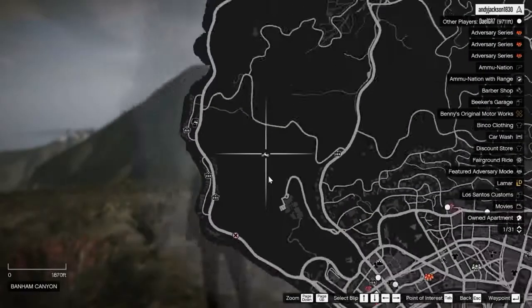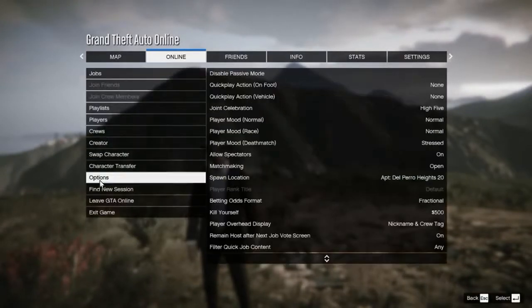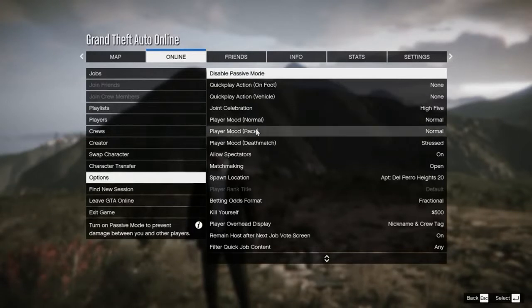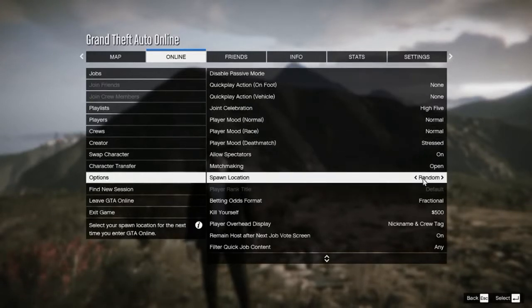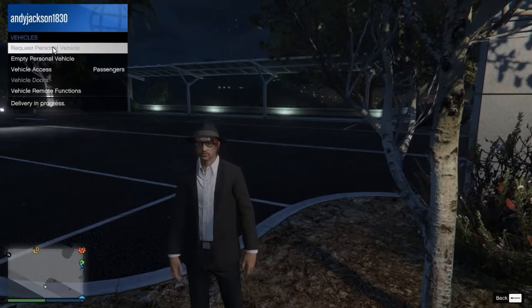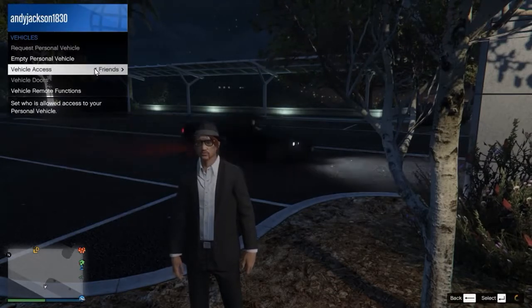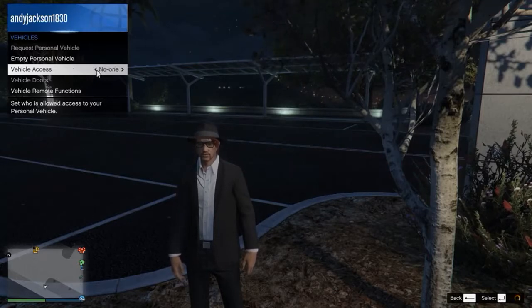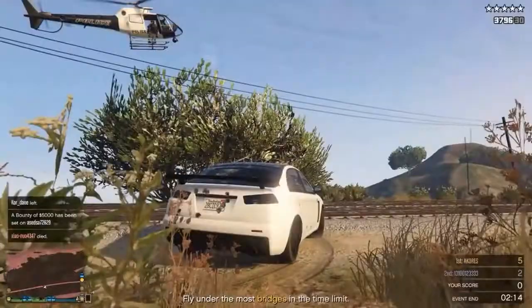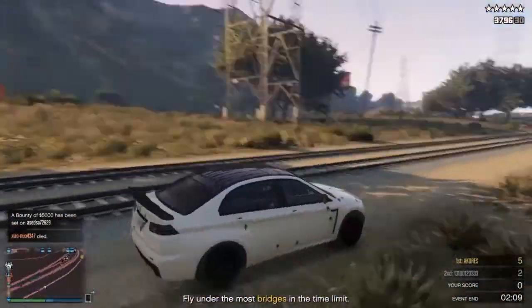Sometimes they'll spawn you in the middle of nowhere and you don't know why — like spawning up on Mount Chiliad where it's going to take five minutes to go anywhere. So look at the options for last spawn location and you can set where you want to be spawned. In the beginning it may have random automatically set, but after you get a house you can spawn at your house. You can go into the interactive menu, go to Vehicles, and request a personal vehicle — it'll respawn your car right next to you. Set vehicle access to restricted to just passengers; otherwise somebody can jump in your car and drive off. You can also go to your phone and call Mors Mutual Insurance to replace your car if it gets blown up or the police destroy it.